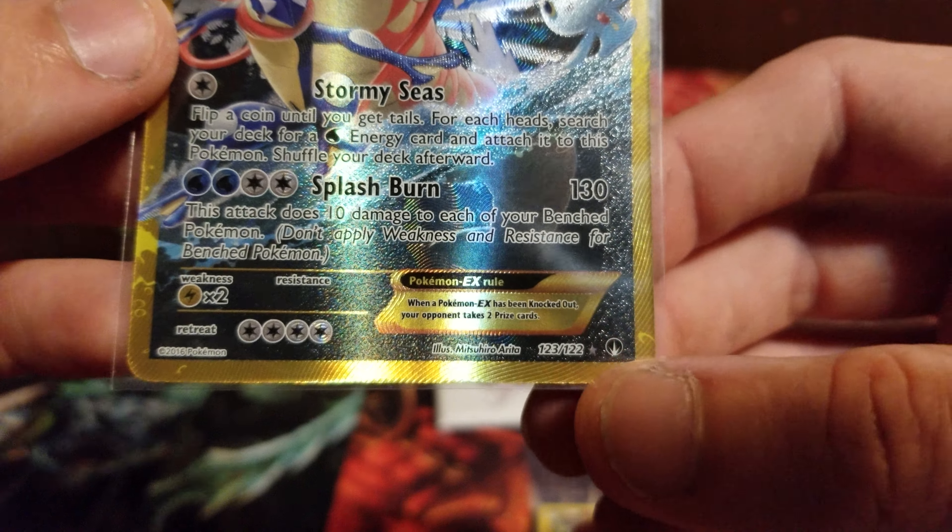This is it — this is our last pull. Look at that — what is it? Oh man, look at that — it is a Gyarados EX! Are you kidding me guys? Look at that, coming up out of the water looking like he's gonna eat some poor dude. If I'm not mistaken — yeah, it is — it's actually a secret rare, guys! 123 out of 122. Look at the texture on that bad boy — Stormy Seas, Splash Burn with 130. That card is looking fantastic!